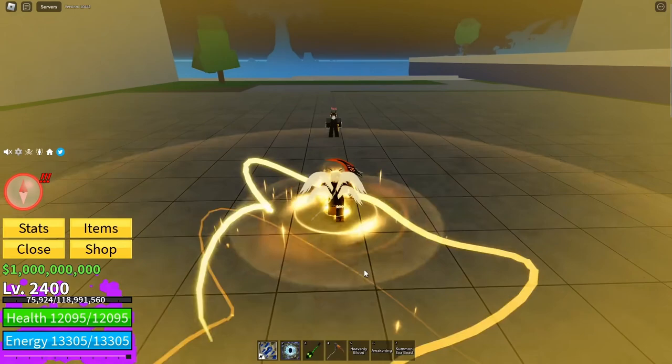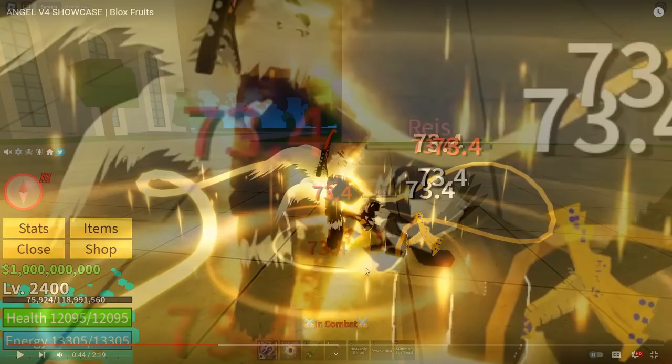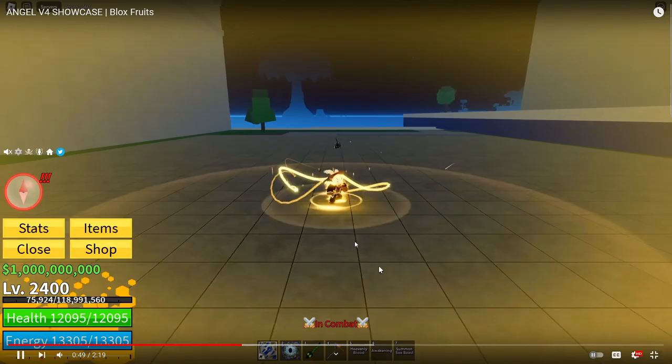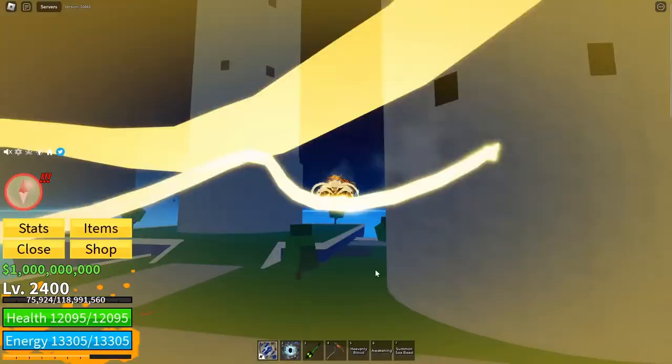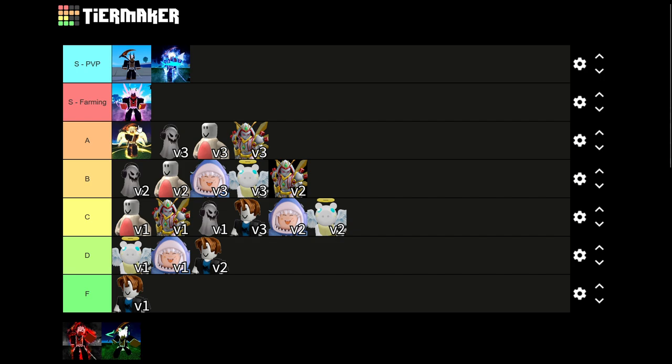Angel V4 looks super cool — it does AoE damage and you can also fly, so you don't need a flying fruit anymore if you have Angel. Look at those wings, it looks super sick. I hate to disrespect it, but I definitely don't think people are gonna be rocking with this one — they'll go for Ghoul instead.